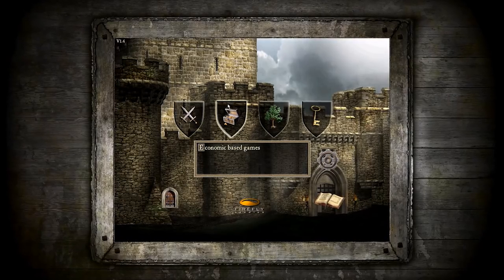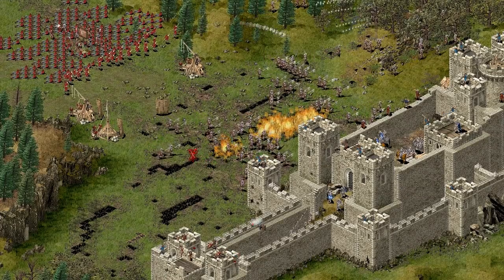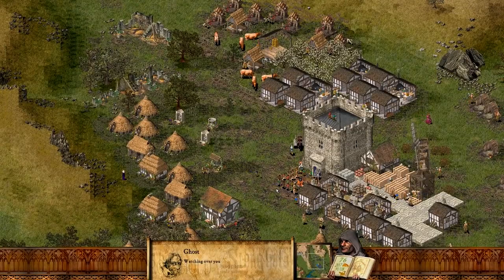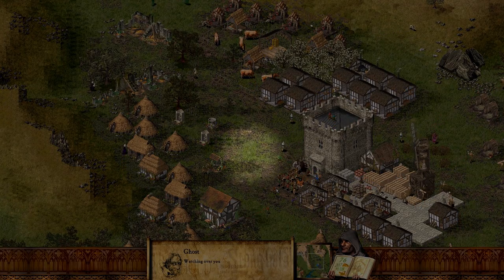First up we've got something that will send shivers down your spine. In the old but gold first installment in the series, Stronghold 1, try placing a shrine or two down and prepare yourselves. Do you see him? There he is, your very own castle ghost.